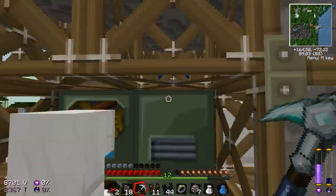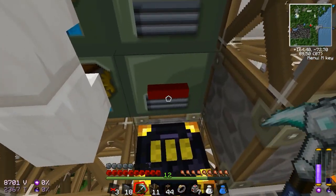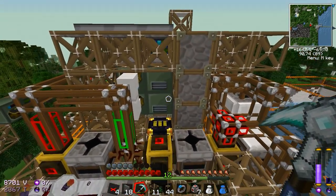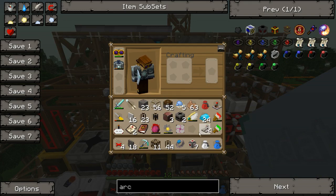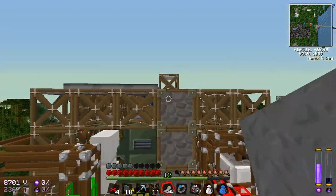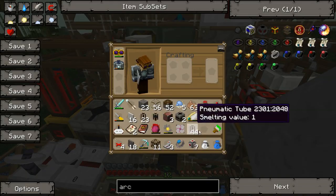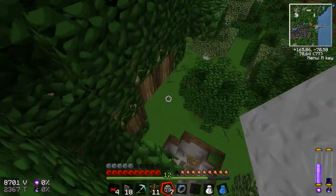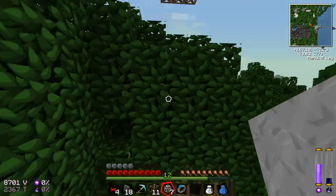I'm gonna do the same here. You'll see how I'm gonna get the signal to this place — remove these two guys and place down another wireless receiver on top of this guy. Get the redstone tubes — no wait, no no no, where did they go?